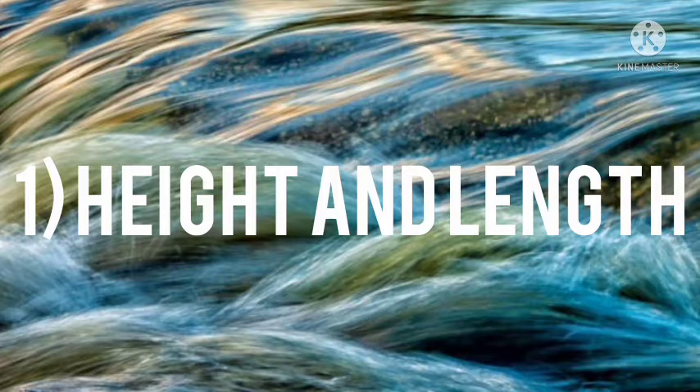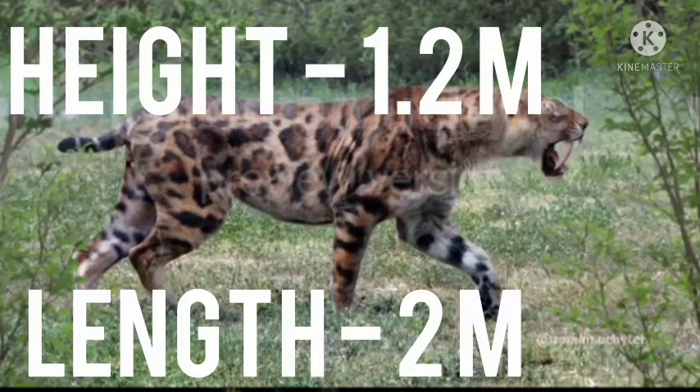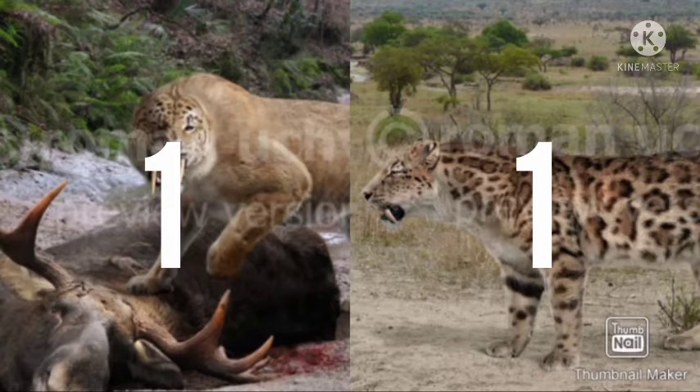Number one: height and length. The maximum height of an adult Smilodon fatalis is 1.2 meters at the shoulders and the maximum length is 2.3 meters. The maximum height of Smilodon gracilis is also 1.2 meters at the shoulders and the maximum length is 2 meters. Both are equally tall.